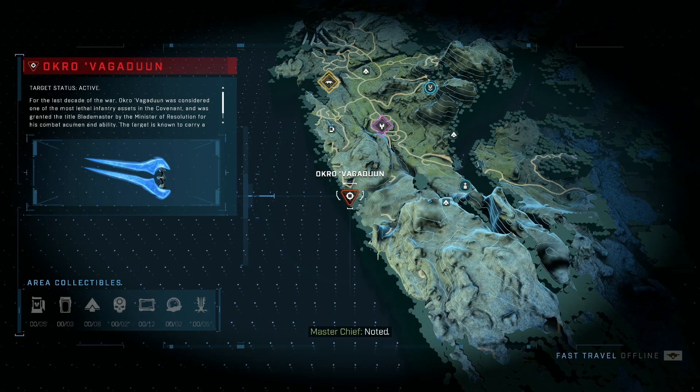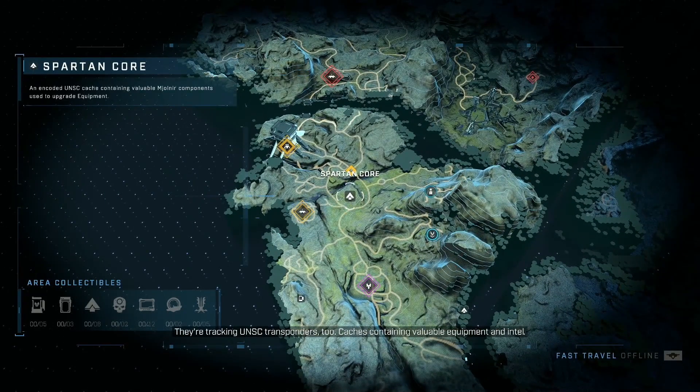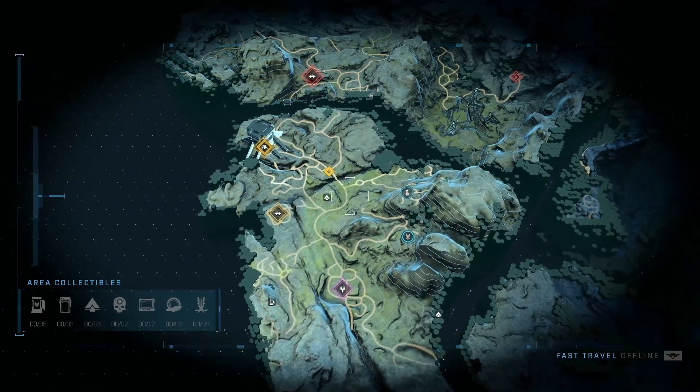We've got high value targets. Some of the upgrade currencies show up when you do this - the Spartan core, I think it's literally called. That's one point for your upgrade tree. It looks like there are multiple UNSC squads engaged in trying to survive - they need your help, Chief.